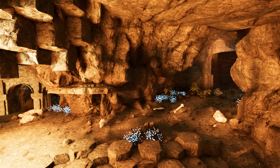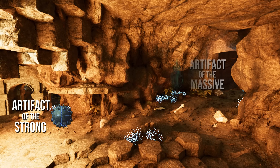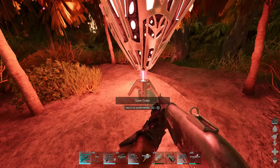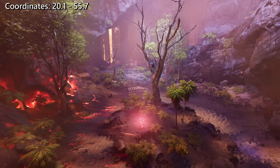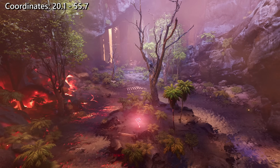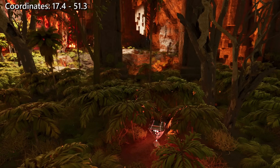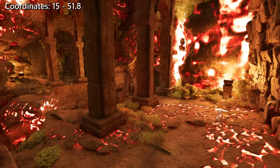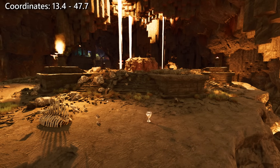Once inside the cave, there are two paths that you can take. The left path will lead to the Artifact of the Strong, while the right path will lead to the Artifact of the Massive. There are three red loot crates that can spawn in this cave at a time, roughly taking around 45 minutes to respawn again. There are two potential crate spawns on the left path and around four potential crate spawns on the right path.